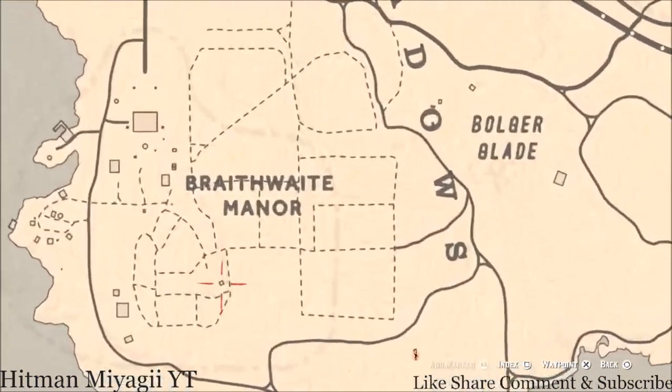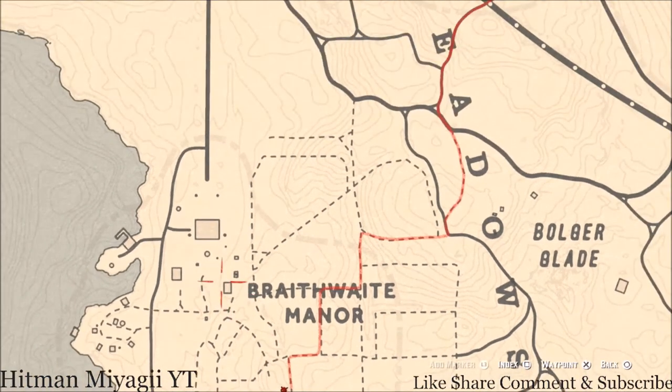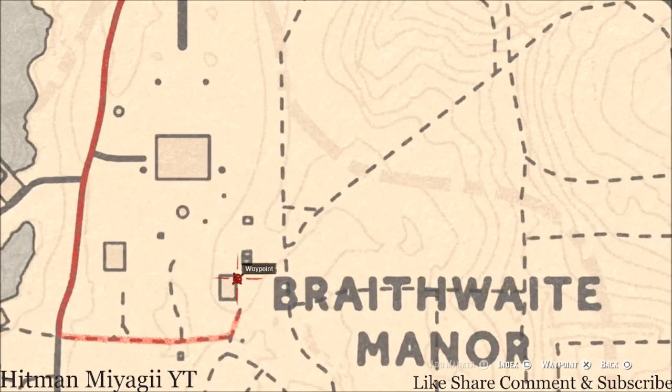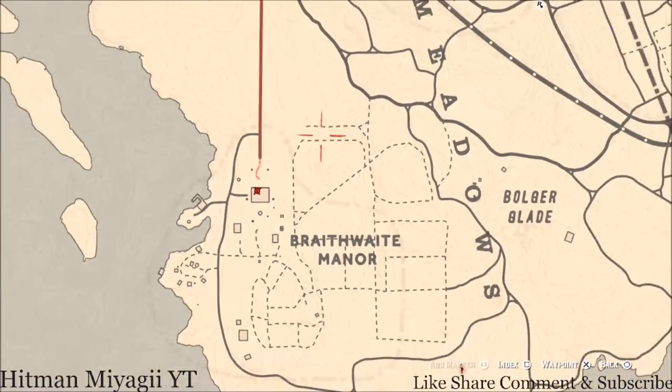A couple extras: there's a tarot card down here somewhere inside this little shack or house. There's a family heirloom — a Rosewood Hairbrush — on a nice stand in the corner. There's also a tarot card over here; I think it's a Three of Cups on a crate on the side of the building. Inside the house there's an antique alcohol bottle on the ground floor dinner table — that is a London Dry Gin bottle.